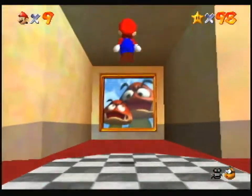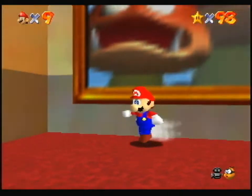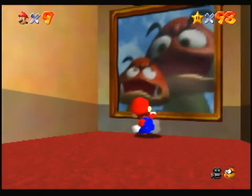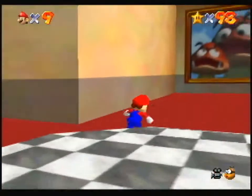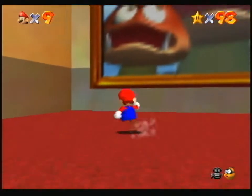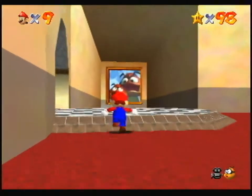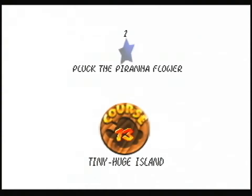Now, here's the interesting thing about this level — this painting you cannot enter. However, there are two: one which is close to the entrance and smaller, and one which is far away and large. So I think I'm going to enter the small one and see what happens. Course 13 — Tiny Huge Island.